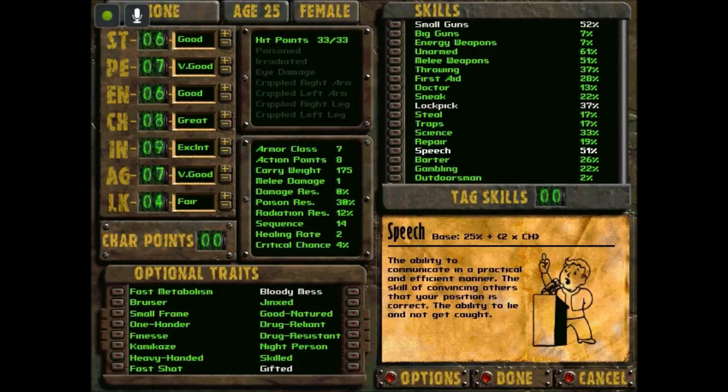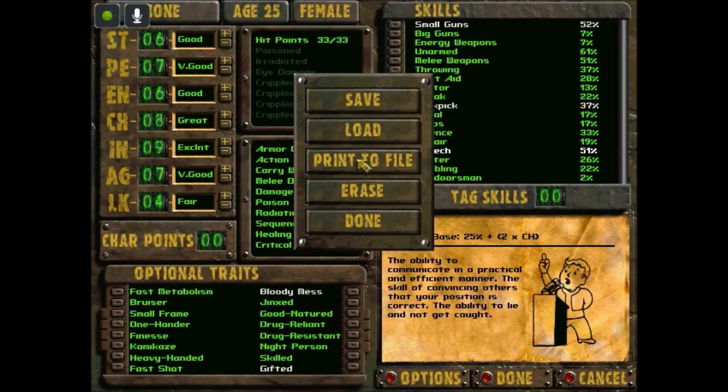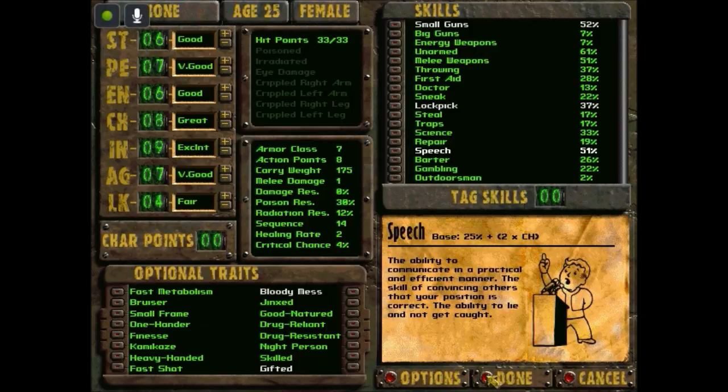I think we're done. My armor class is 7, I have 8 action points, carry weight is 175, melee damage is 1, damage resistance 0%, poison resistance 30%, radiation resistance 12%, sequence is 14, healing rate is 2, and critical chance is only 4% — that's okay. When it happens it'll just be all the more sweeter. Done.